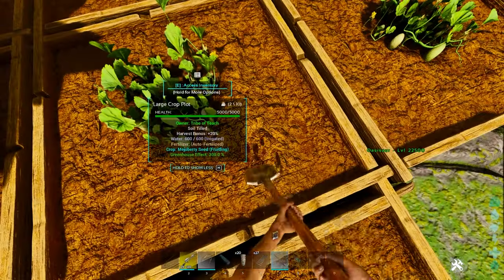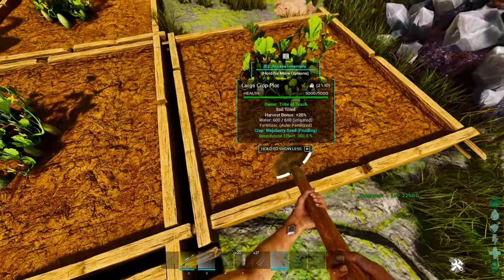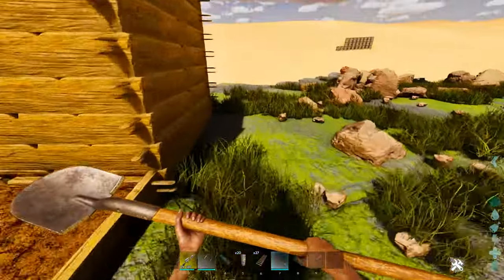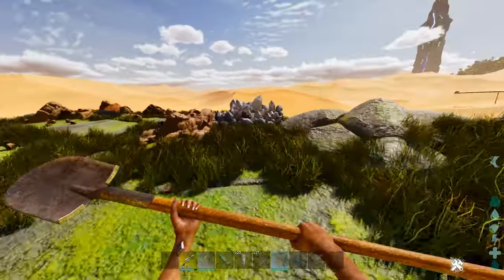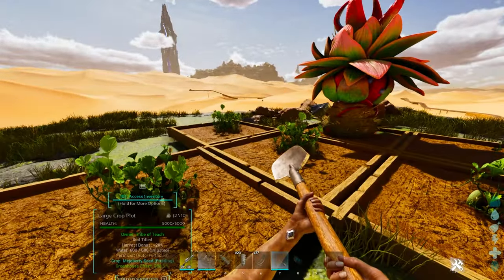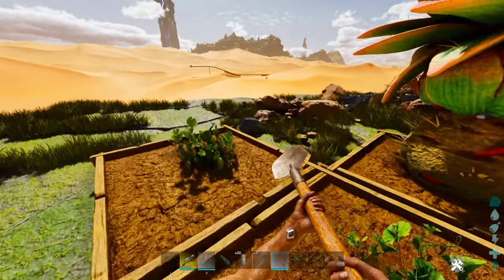Plus the ability to use the shovel to till the soil — you can see 'soil tilled' and the harvest bonus. It's a huge advantage to use these two things in combination, because then you don't need to worry about fertilizer and you don't need to worry about water. You just show up every now and then and pull all the resources off this guy's back.